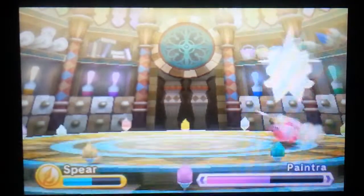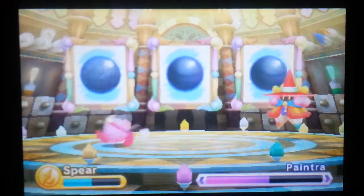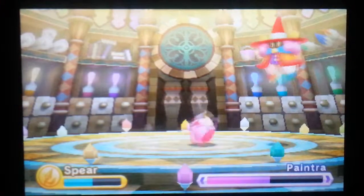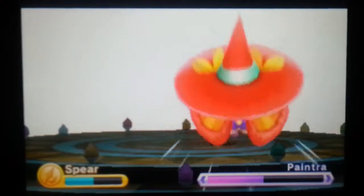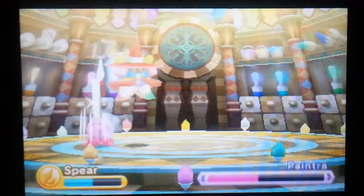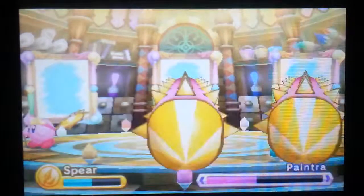Every boss in this game has two stages, with the exception of like the last one, I think. Now she'll paint these things on the wall. Two of them will be painted really good; the other one won't be, and that one's fake. The other two will hurt you a lot. Now she's gonna do a silhouette thing. You can hit her during that. Just look for whichever one's drawn the worst — they'll also give some visual indicator usually.